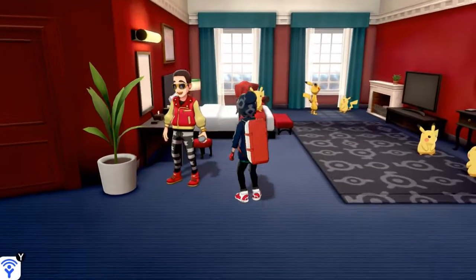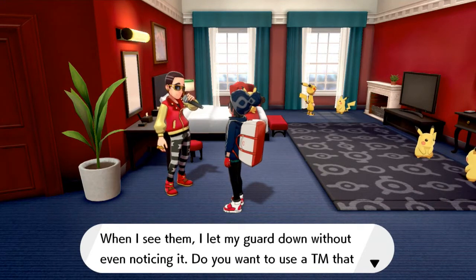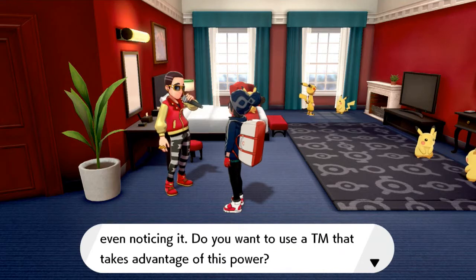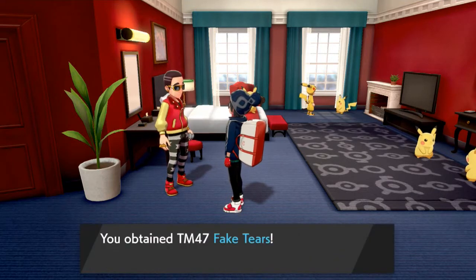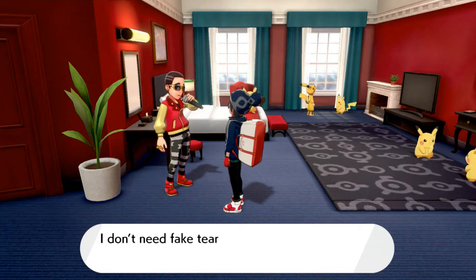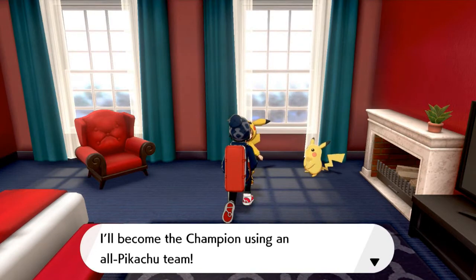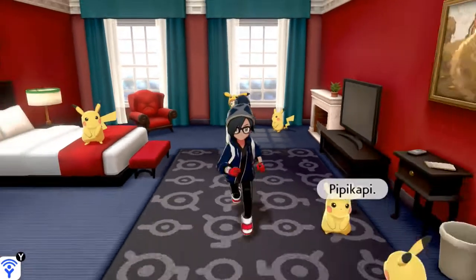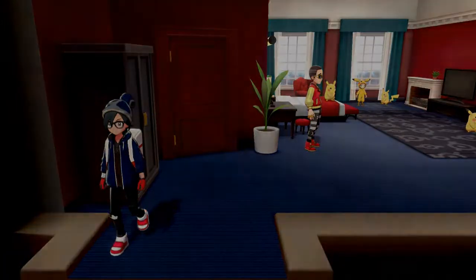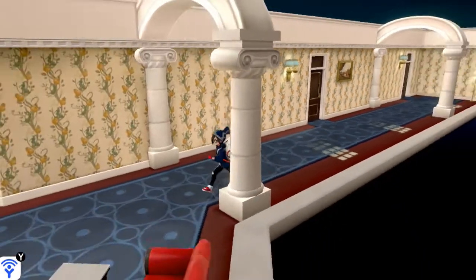Door number two: 'Tears are powerful. When I see them I let my guard down without even noticing it. Do you want to use this TM that takes advantage of this power?' Yes — we get TM47 Fake Tears, another great move that lowers your opponent's special defense. The next NPC says: 'I'll become champion using an all Pikachu team.' That is impossible — you'd need some super buffed up Pikachus to do that.